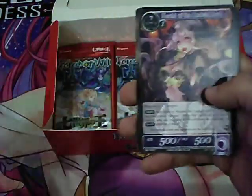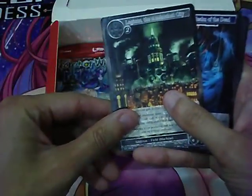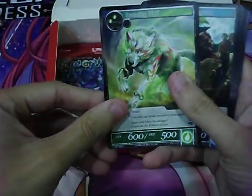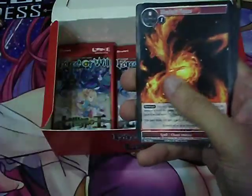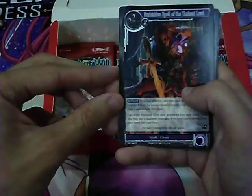Pack 19: Squire of the Ocean Lady, Earl, Necromancy, Heat Gaze, Scien. And a foil Cinderella. Also Forbidden Spell of the Undead Lord.